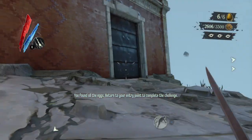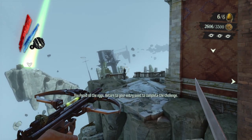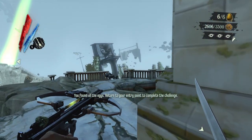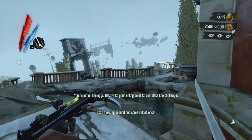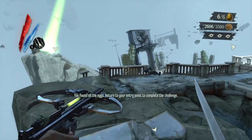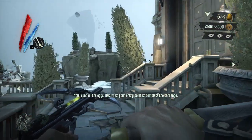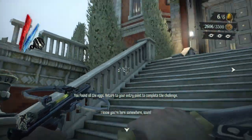I tried it by taking out a couple of guards at first and it just doesn't work. We'll take out whoever we want now because we've done it. The only thing we don't want is to be spotted three times because that will fail the mission. We are exiting now.